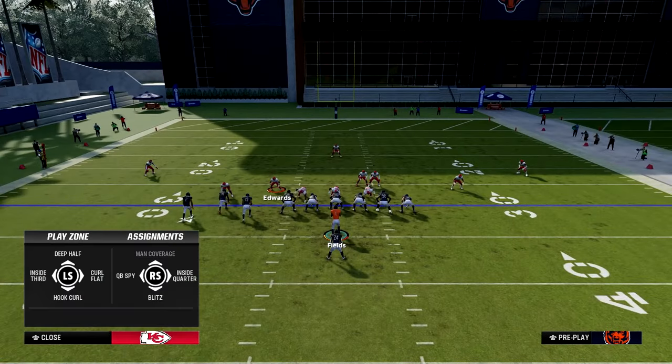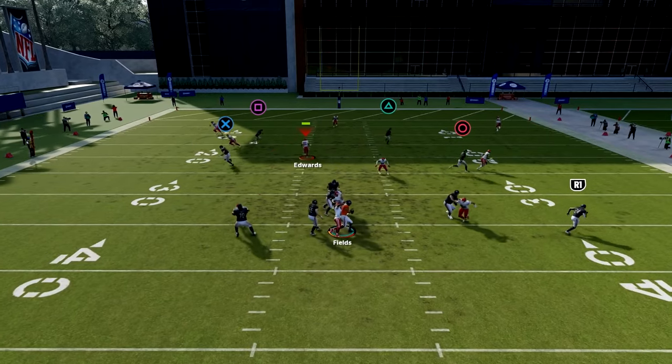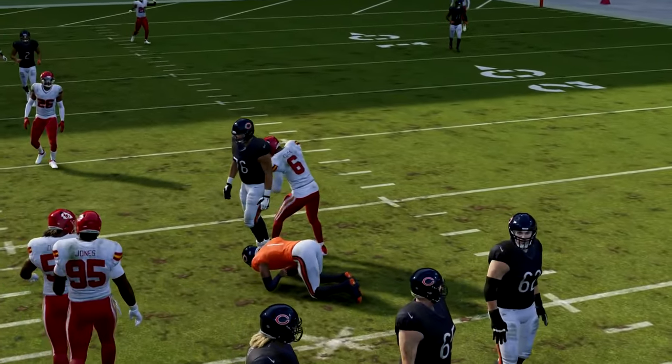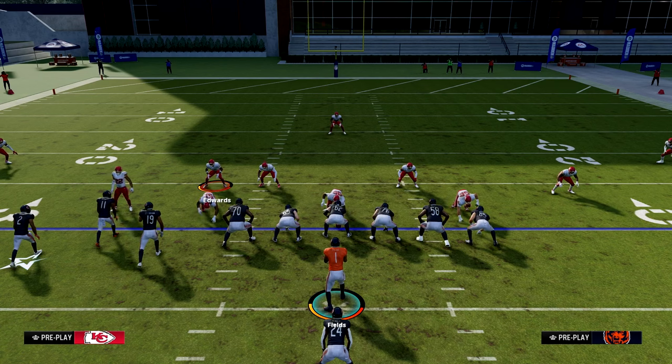You can put that blitzer in any type of zone you want — like a hook curl. When we hike the ball, he'll come down, occupy, get back into coverage, and smack him in the face. Real easy blitz. The setup will be in the description below if you didn't catch it. But now let's block it.